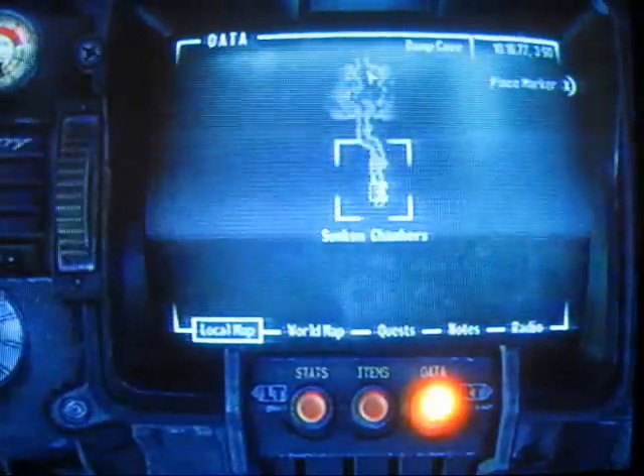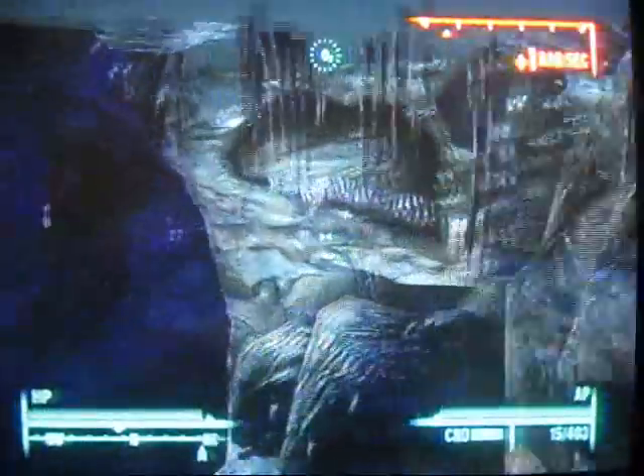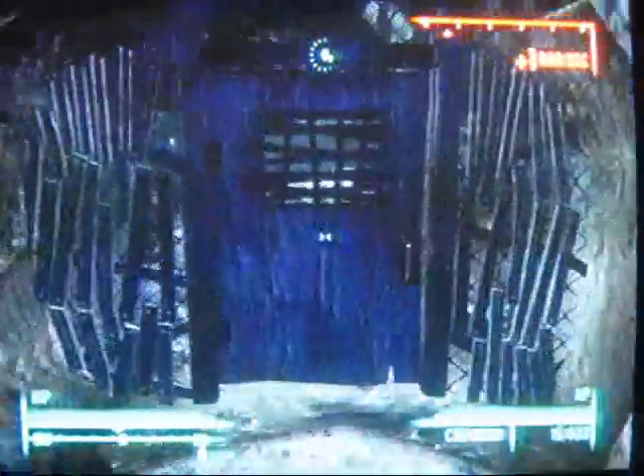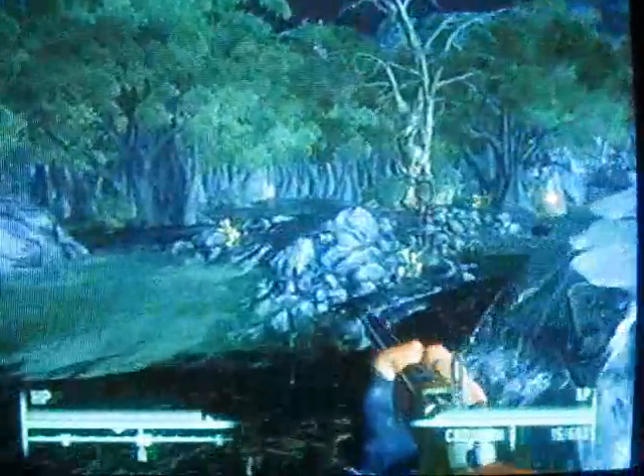Once you're done with that, instead of going back, you can go under here. Dive under the water. There's going to be a door at the end — right there. Keep swimming out and you'll be back in Oasis.